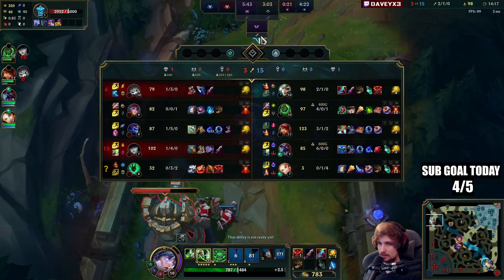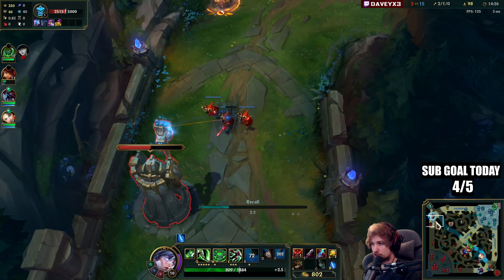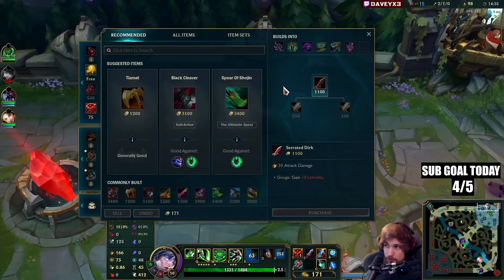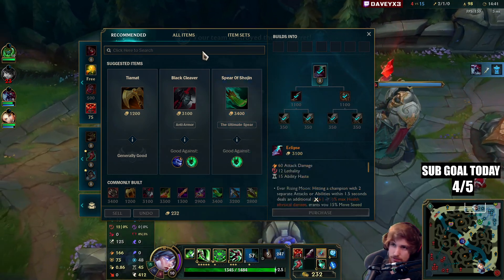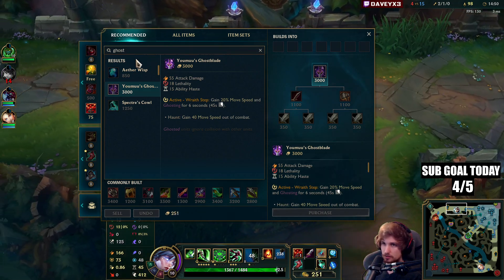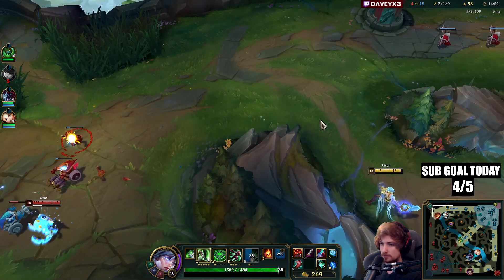I could take the entire turret but I'm going back — the second Gnar comes back to lane I'll be forced to stay, otherwise he can shove for free and I want to avoid that completely. The typical lethality build looks like this: first Eclipse, second item is most likely Ghostblade for the movement speed and roaming, and the third item is Edge of the Night because you need protection while also getting more damage.